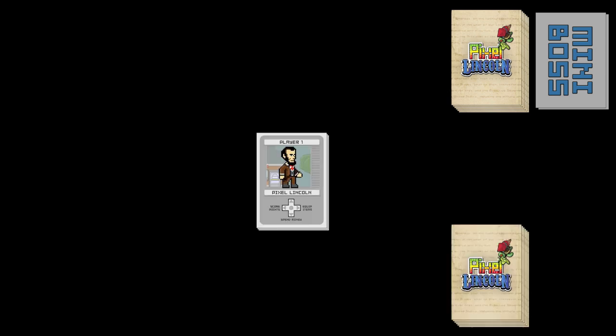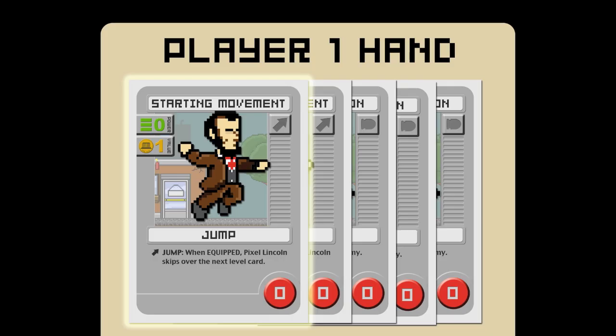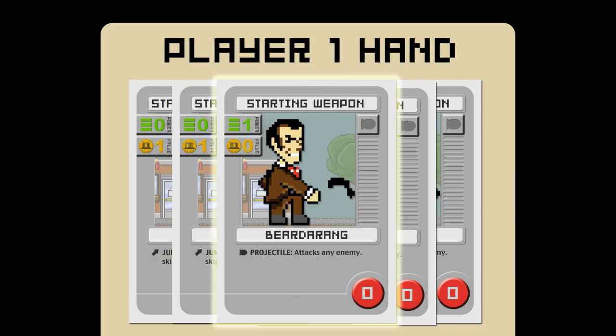This is how the starting setup would generally look for player one. Each player will choose which level they are going to play and place their movement cards into that level. Each player draws five cards from their player deck and they're ready to start the game.